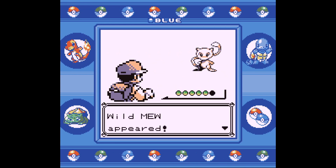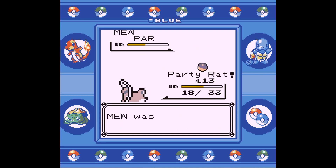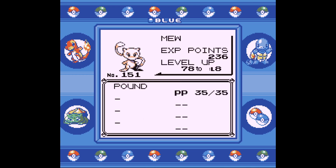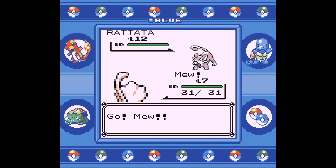A wild Mew appears! Battle and catch the Mew, who's level 7 and knows Pound. You can nickname and train this Mew like any other normal Pokemon in the game.